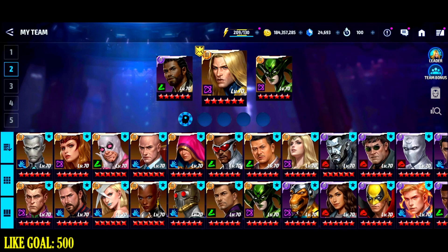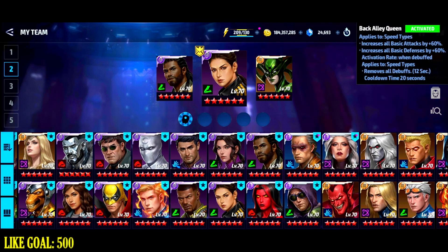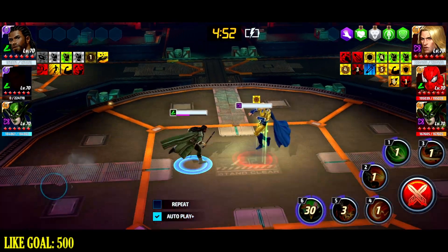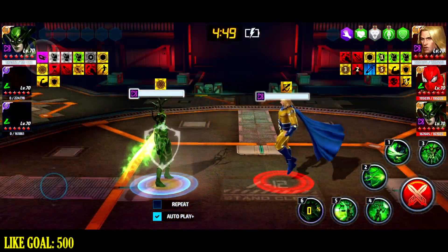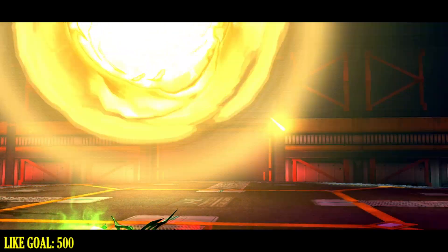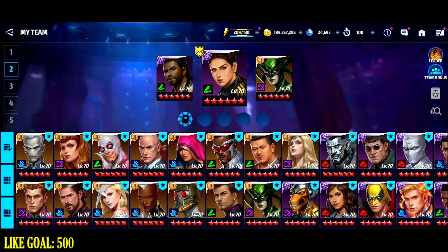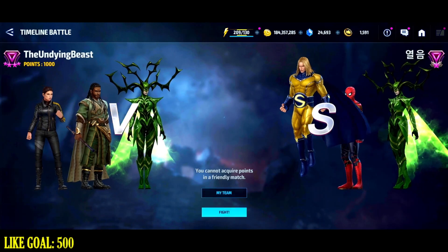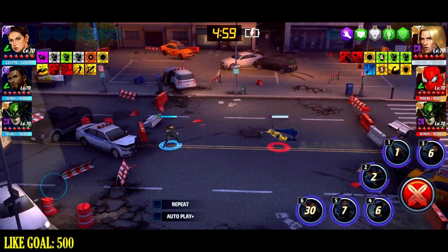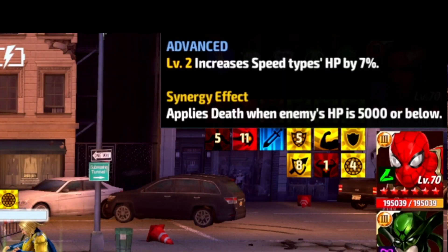Since he's having such a hard time staying alive, we're going to bust out the big guns — Maya Lopez, 6-star rank 6 plus debuff removal. Wait, does this man have something that turns off Hela's artifact? It didn't even proc. I think one of his Challenger buffs is instantly killing my characters. One of them decreases damage from speed types, but that's only six percent.